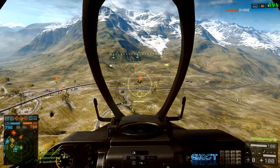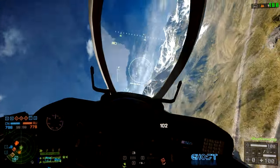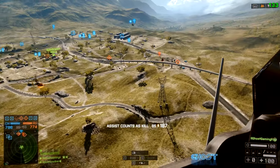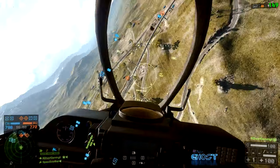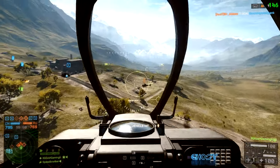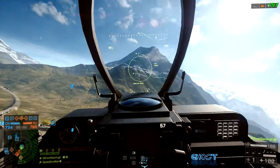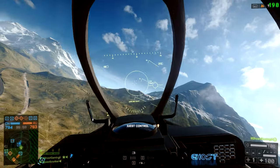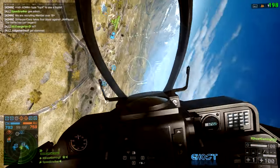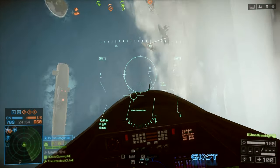One final key binding for PC users: I like to bind the full screen map toggle to Tab, so it's nice and close to my left hand. You'll see me in the background footage flipping the map on and off constantly to get an overview of the battlefield, find enemy vehicles, and decide on my next target. Tab normally just acts as the scoreboard, which is less vital, so I bind the scoreboard to M instead.